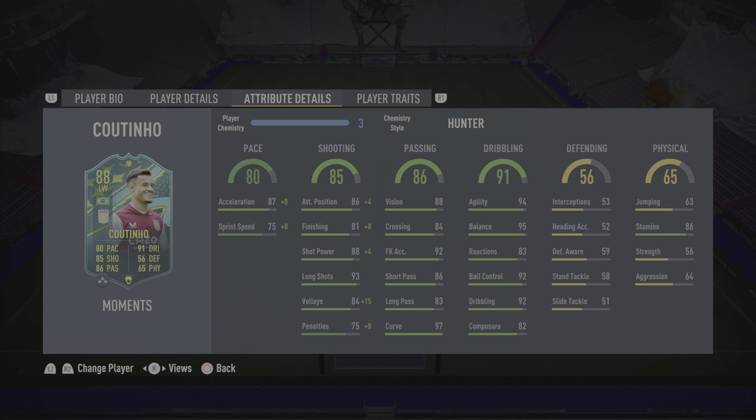Shooting on the card looks very, very solid: 90 attack positioning with 89 finishing, 92 shot power coupled with 93 long shots looks insane. He's also got 99 volleys and 83 penalties. Passing looks sensational: 92 free kick accuracy, 88 vision, 86 short passing, and 97 curve — but still no finesse shot trait. Dribbling is the best part of the card: 94 agility, 95 balance.